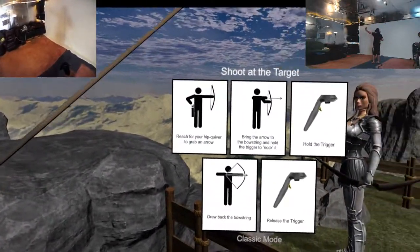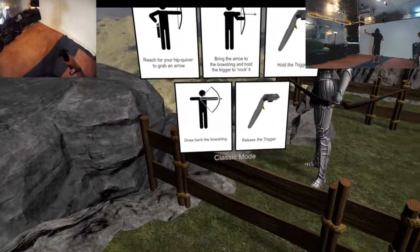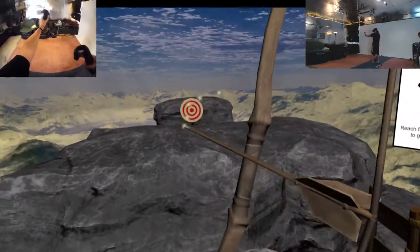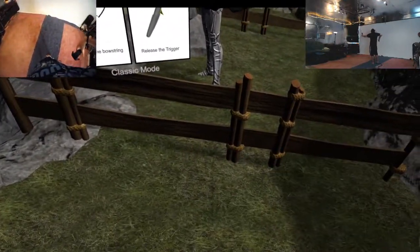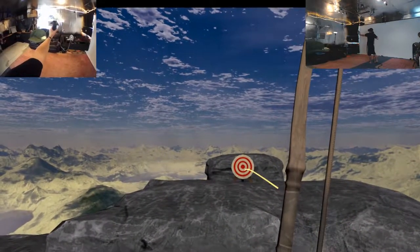Reach for your hip quiver to grab an arrow. Bring the arrow to the bowstring, hold it back, hold the trigger, draw the bowstring, release the trigger. Come on. I suck balls. God, it's so hard to grab an arrow.